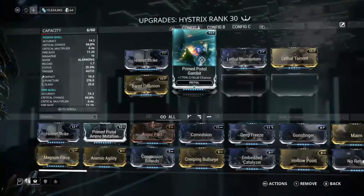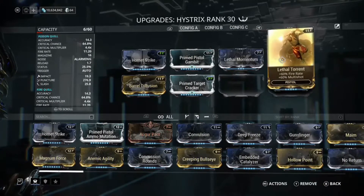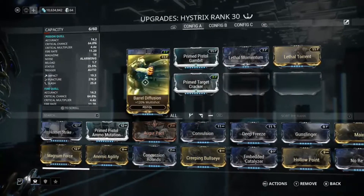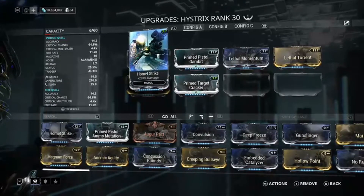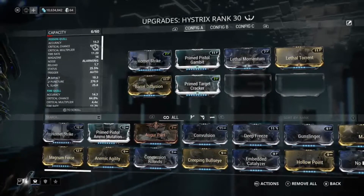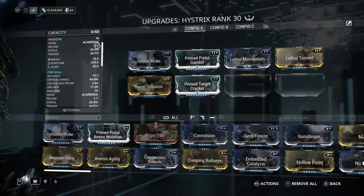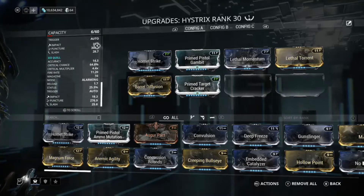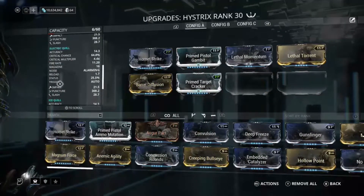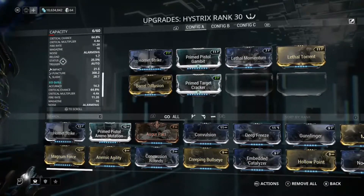I have Hornet Strike, Prime Pistol Gambit, Lethal Momentum — because I really like the fact that it makes the needles travel faster — Lethal Torrent, Prime Target Cracker, and Barrel Diffusion. This is actually a really fun weapon to put some crit chance and damage on, because as you'll notice this gets the critical chance up to 64.8%, which is really not bad, and that's for every single projectile type, because the main draw of this weapon is that on the fly you can change between the four main damage types.